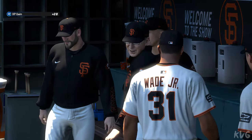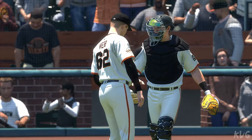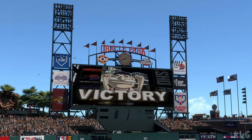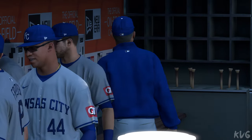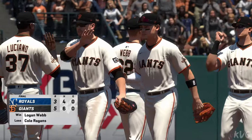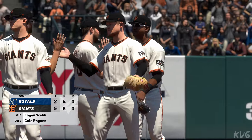Swing and a miss — and he got him. That'll do it. Just a three-inning game, but we saw a lot of action. That was as much a slugfest as you could hope for in this type of contest. The final score — 5-3. For Chris Singleton and our entire crew here at MLB The Show, thanks for stopping by. I'm John Chomby — talk to you soon.